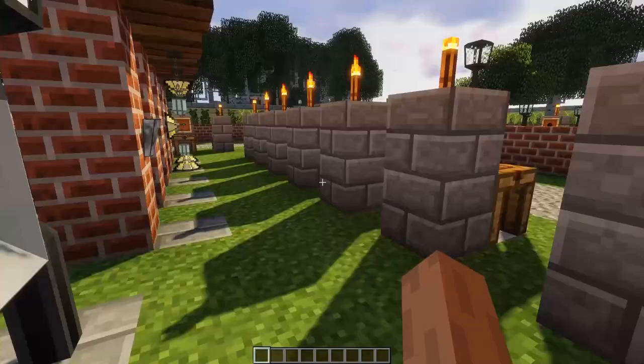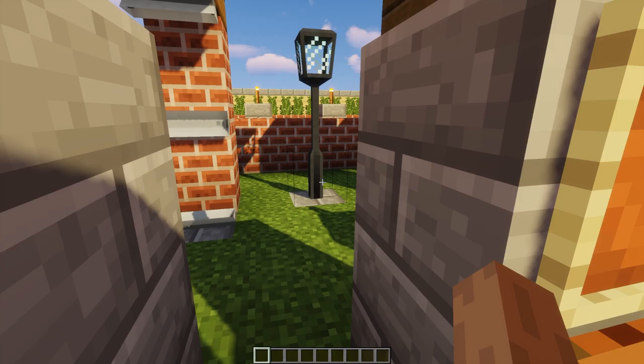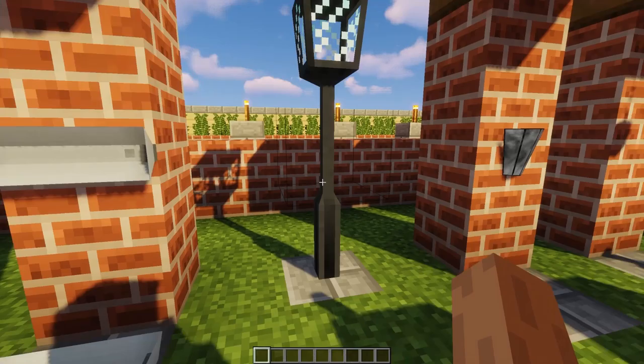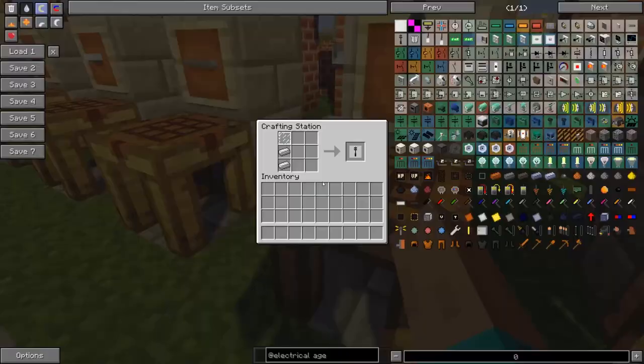This is the fluorescent lamp socket, and it doesn't use any glass panes - it's just three iron ingots. When you put a bulb in it, it actually gets a little fluorescent tube in there, which I think is neat. This is the street light, which is a bit different from the other lights in that it's placed on the ground like a street light. It's crafted using two iron and one glass pane.